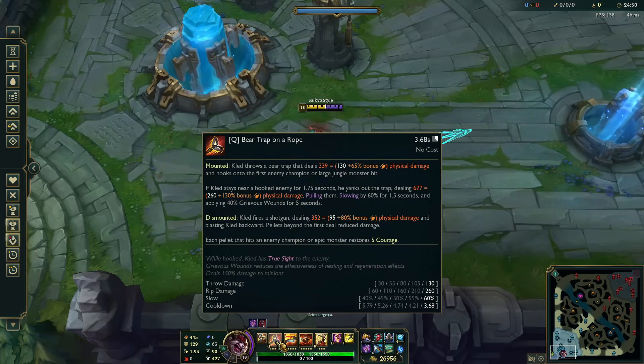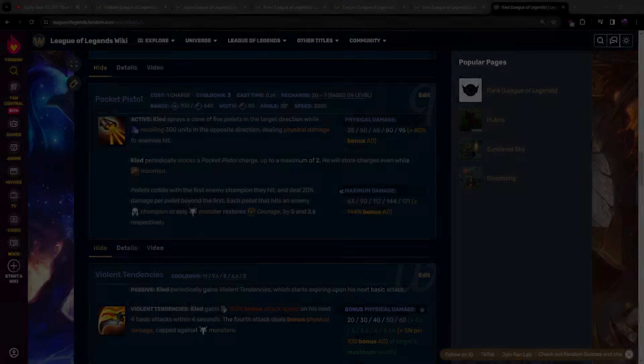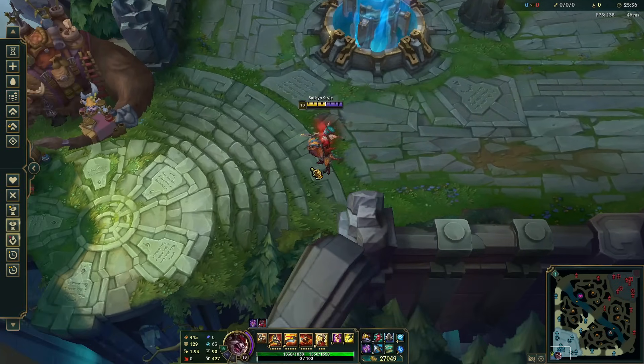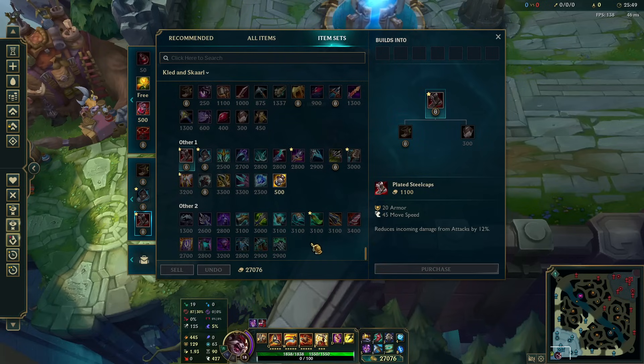His dismount Q is something people always comment on — they say they've never seen it do that much damage. His dismount Q has one of the worst base damages in the entire game — only 171 if every bullet hits, essentially no base damage. All it has is 144% AD scaling. So it only does real damage if you build a lot of AD. With a health-focused build and less AD, you can't use it effectively anyway because you'll die the moment you dismount.